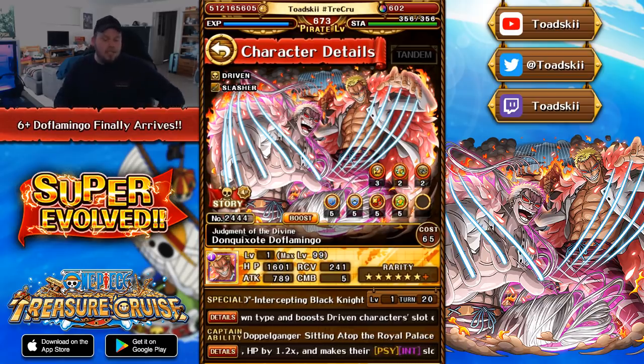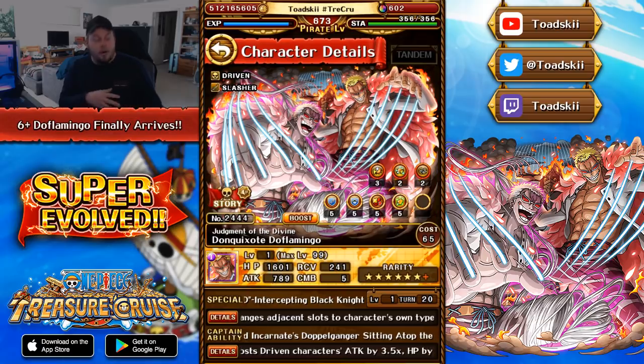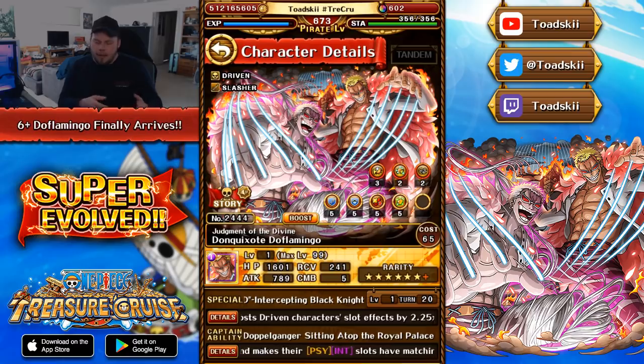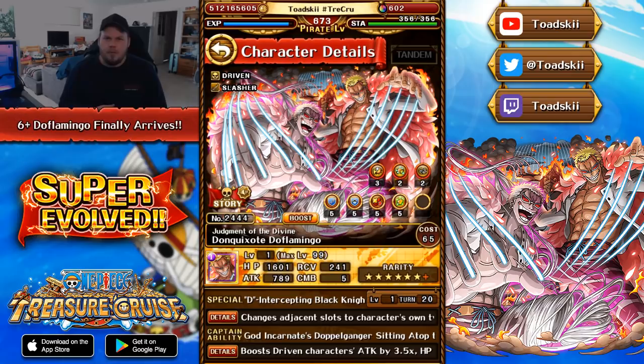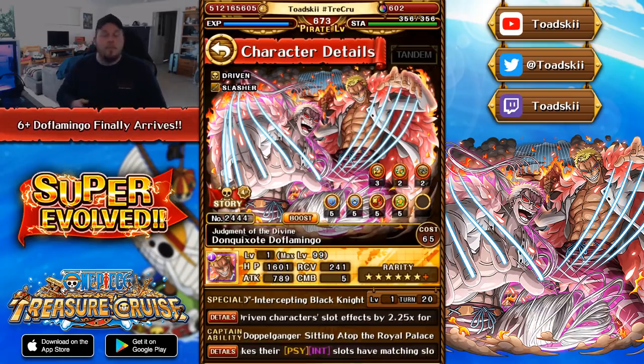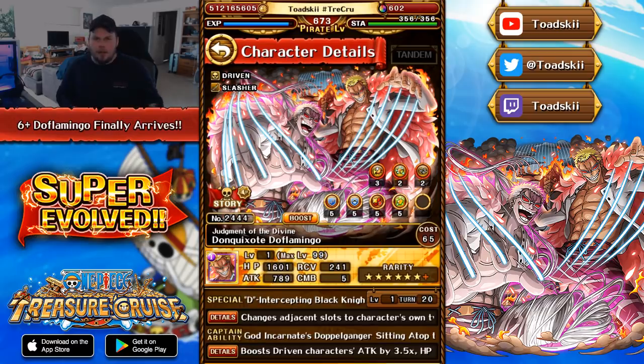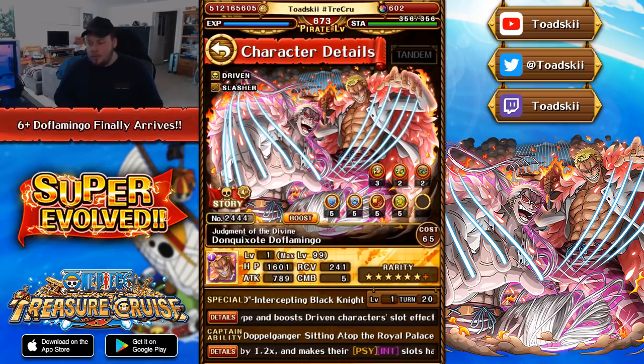Remember, if you do miss out on farming the skulls in the Treasure Map, they have updated it so you can go into the Treasure Map shop and purchase the Super Evolution skulls — same as Cavendish's Super Evolution. I think it was 2,000 points per skull, so 10,000 tickets total for the Super Evolution of the character. So if you do miss this Treasure Map, you'll just have to wait a month or two and then they'll add it to the shop for purchase.